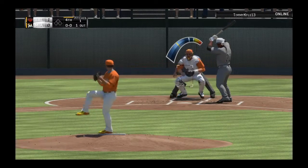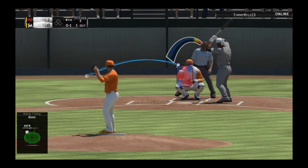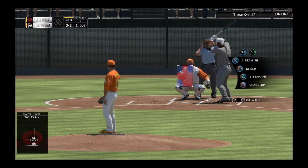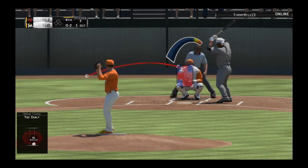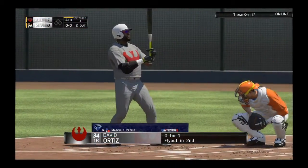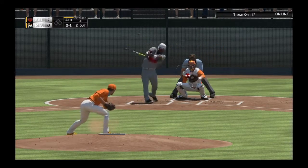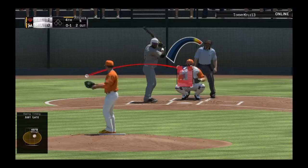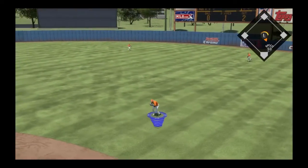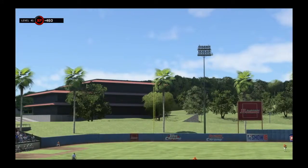Miguel Sano digs in with one run in and one gone in the inning. Starts him with a good rising fastball for strike one. He had him fooled there, no balls and two strikes. That's another strike, and this fourth pitch — got him. So bases are empty with two gone. David Ortiz steps in. Might not have been where he was hoping to put that pitch, but he somehow gets a swing on it anyway, strike one. Ground ball right side, straight into the shift. Throw in time and the side is retired.